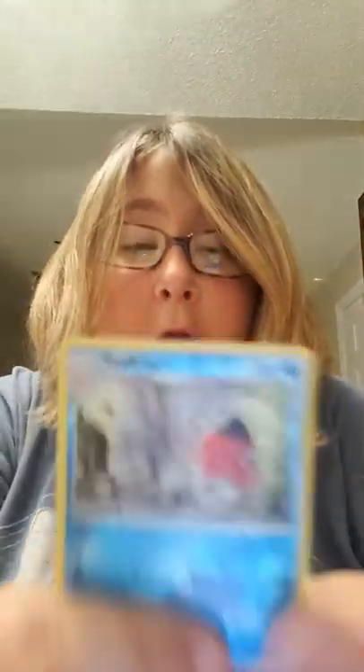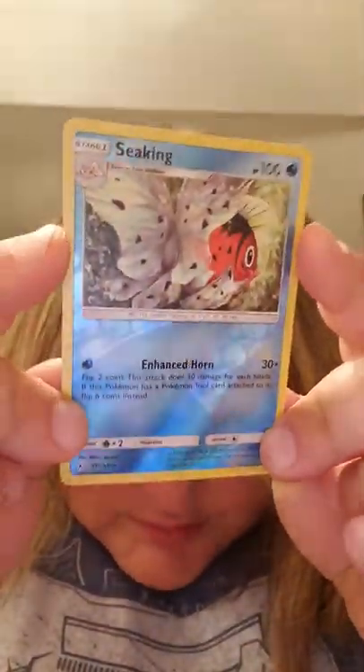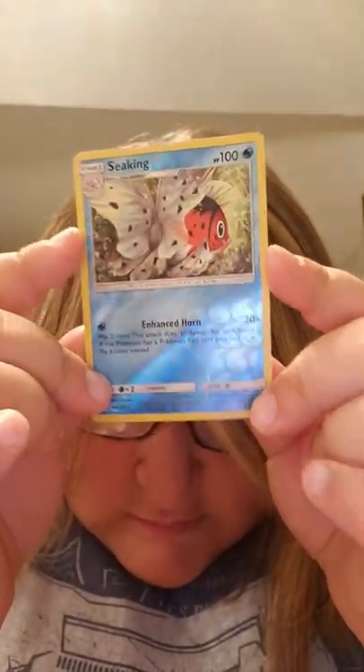A lot of times I pull the same rares — you don't often get all the different rares from the set. We have a little Diglett, another Froakie, and here we actually have a Reverse Holo Rare — a Snorlax. That's pretty cool. It's a really beautiful artwork on that Snorlax — look really close so you guys can really see the beautiful artwork there. Really, really pretty artwork — I love the artwork on that Snorlax.